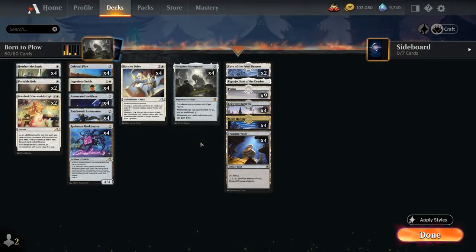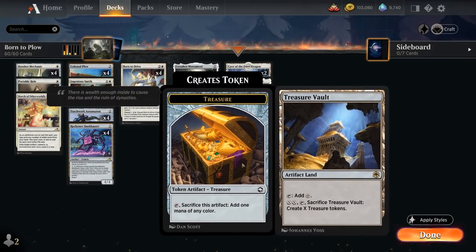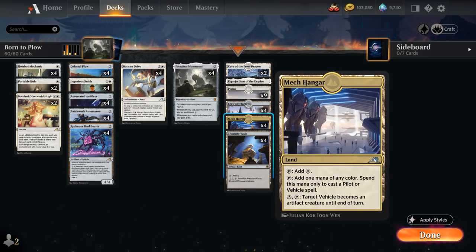Hello and welcome to another Standard Games video. Today we're taking a look at a Mono-White Artifact deck featuring the full playset of Forsaken Monument, a 5-mana legendary artifact giving our colorless creatures +2/+2. Whenever we tap a permanent for colorless mana we add an additional mana, and we also have 12 lands in our mana base that produce colorless mana which will now double their mana output thanks to Forsaken Monument.